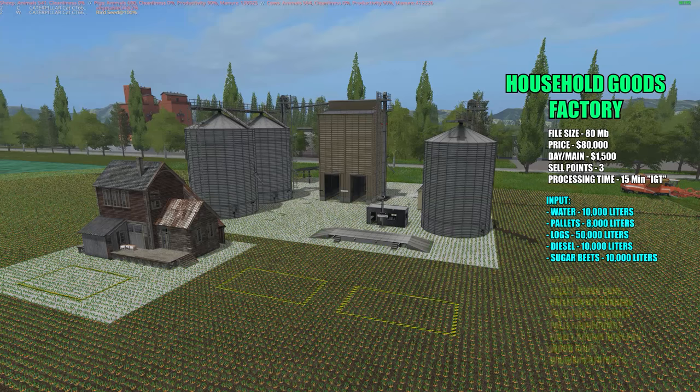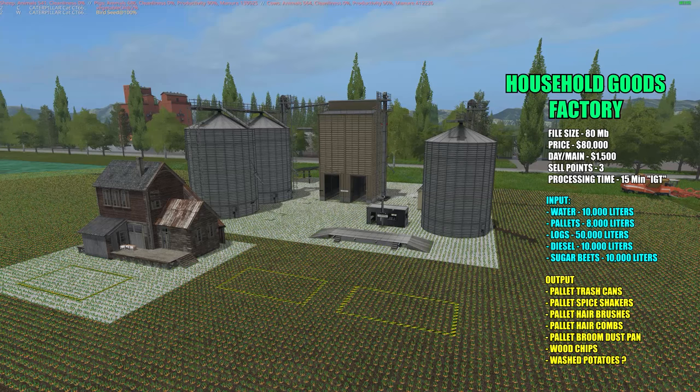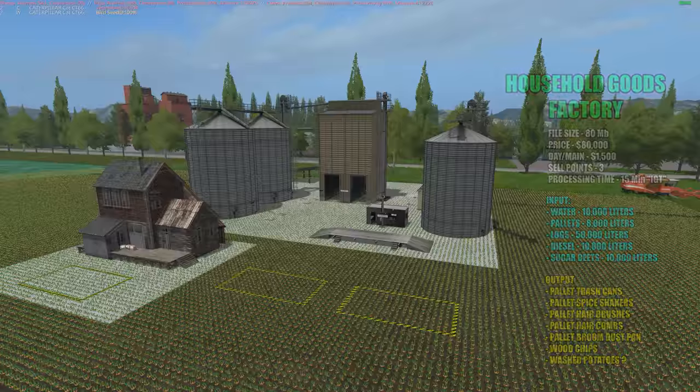Here are the products you get: pallets full of boxes of trash cans, spice shakers, brushes, combs for your hair, and a pallet of brooms and dustpans. The last item is a mystery because I tried it and it doesn't make any sense what comes out — I'm going to try it again.